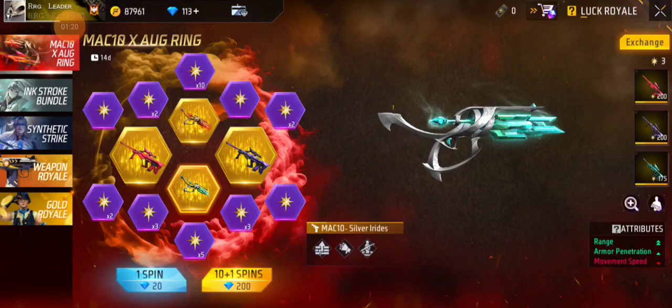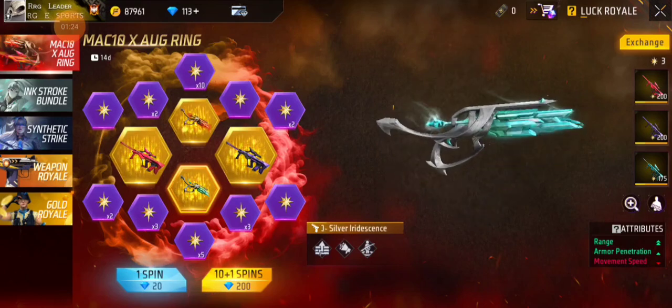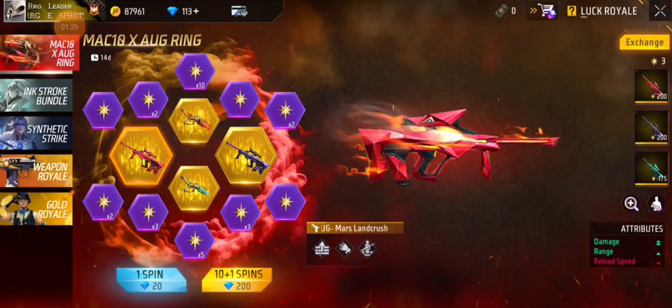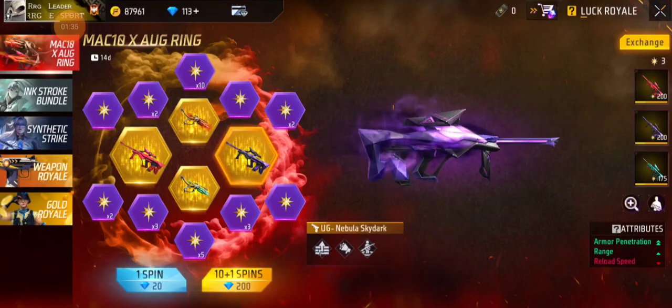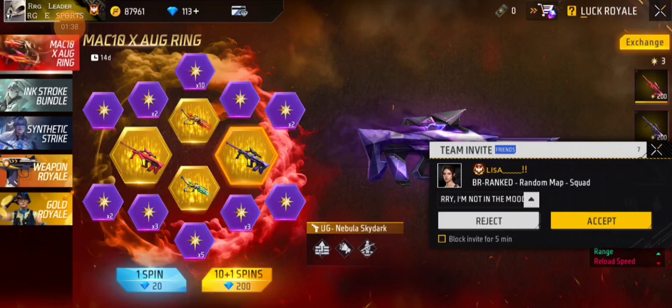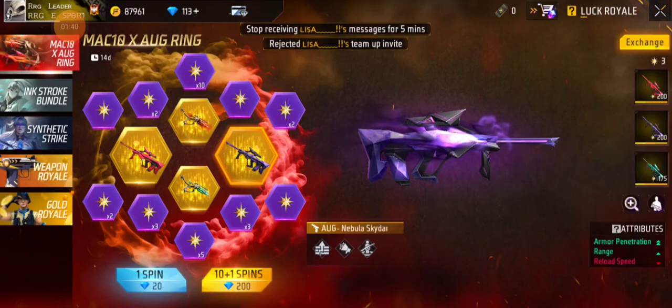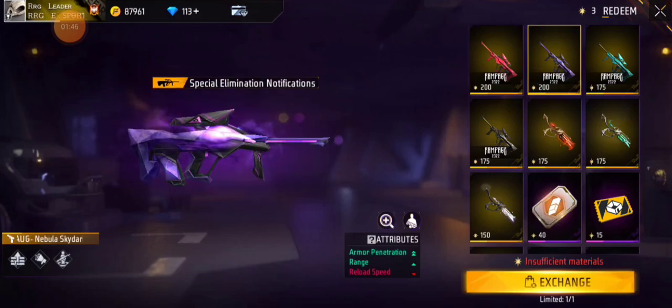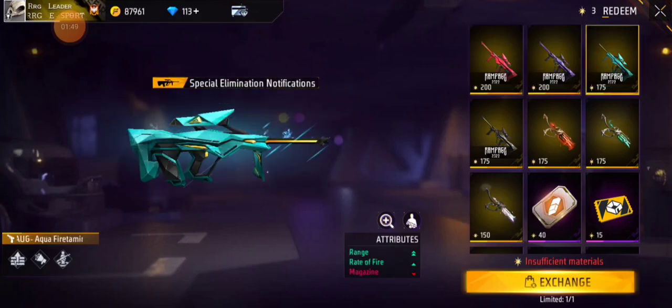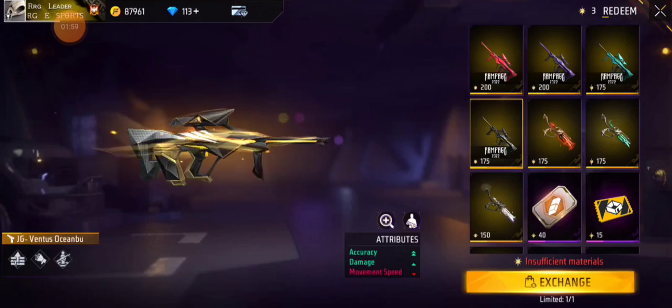Here are the gun skin stats: Double range, single arm of rotation, movement speed single minus. Then double damage, single range, end by reload speed single minus. And here: double arm of rotation, single range, and reload speed minus.